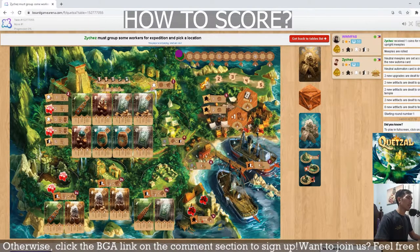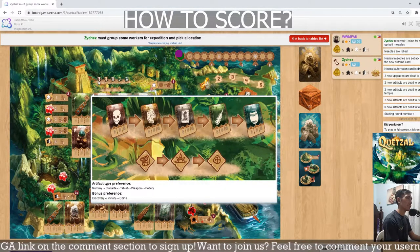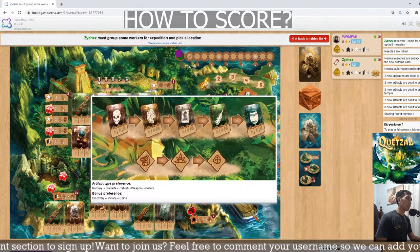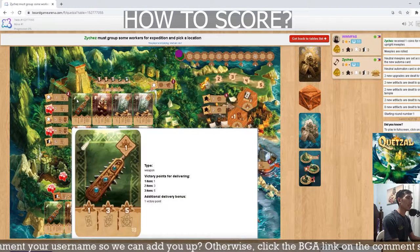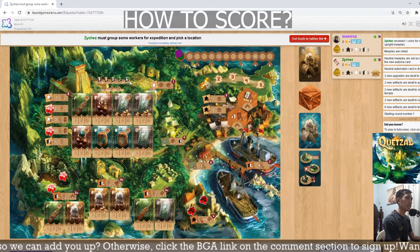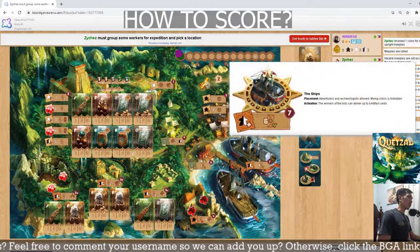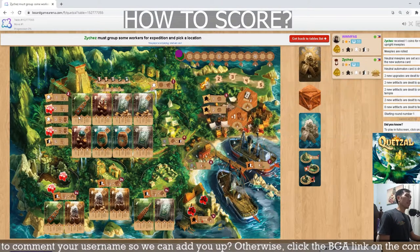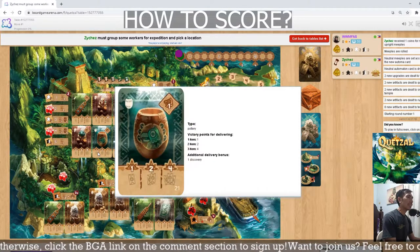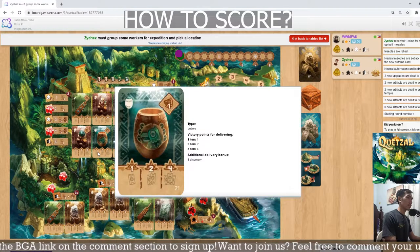The main set collection aspect is based on the hierarchy of the cards. We have the mummy, the statuette, the tablet, weapon, and then the pottery — these are the types of cards. Depending on the type of card, they score differently per set. For example, the lowest card is the pottery. If you deliver them to the harbour master's office or to the ships, you gain 1 point for 1, 2 points for 2, and 4 points for 3 cards. As much as possible, you want to get 3 of them and deliver them at once to maximize the score.